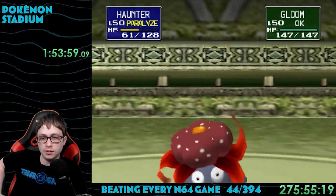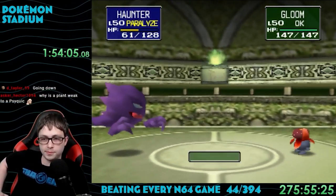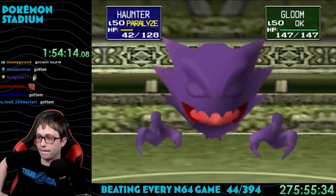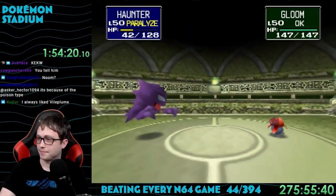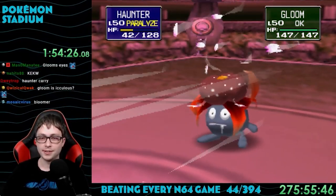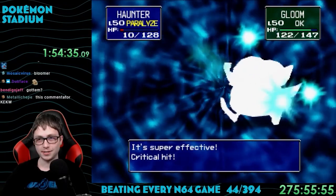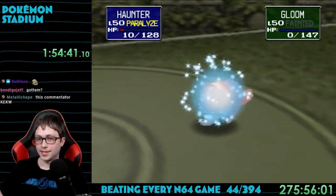Erika has all grass type Pokemon so Moltres is amazing against her. She sent out Weepinbell first, which showed me the most obnoxious strategy in all of Pokemon: Fire Blast missed and it paralyzed me with Stun Spore, then used Wrap. Wrap does low damage but prevents your Pokemon from doing anything for 3-5 turns, and being paralyzed means you always go second, creating an infinite loop. Thankfully Haunter is Ghost type so Wrap can't hit it. Haunter destroyed her entire team with Psychic.